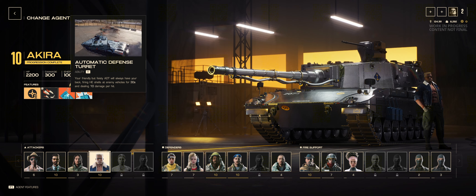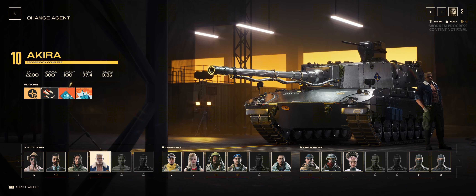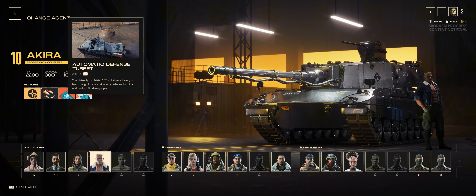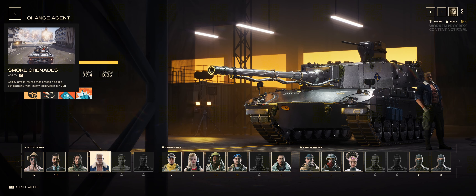Next, we have the Automatic Defense Turret, which is this little guy on the top. As you can see in this little video, it just basically attacks a target — it attacks the last target you did damage to, so you either need to shoot it or ram it to get this thing to activate. But when you do, it'll start pecking away at them. Lastly, just some smoke grenades, allowing you to get out of some bad situations.